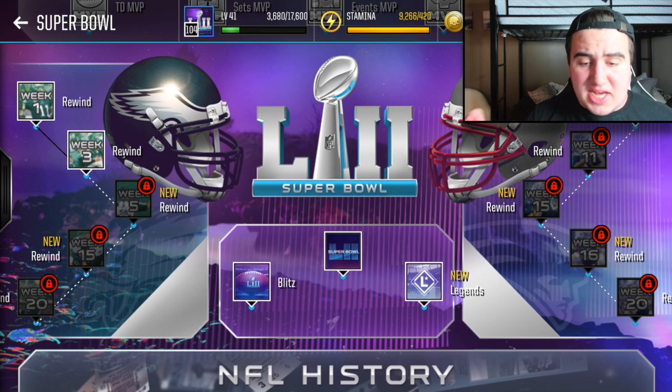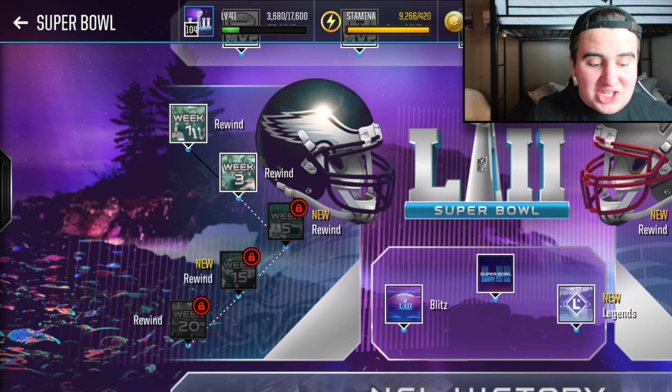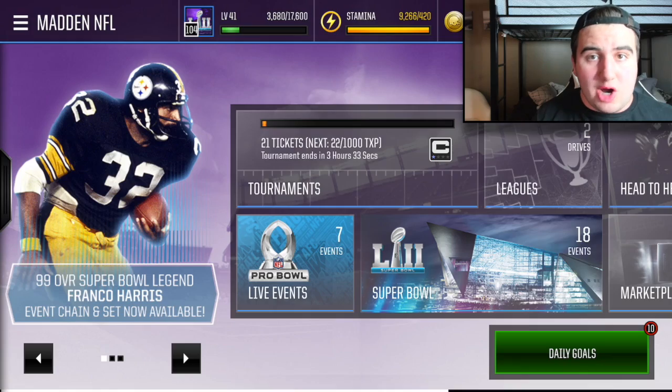Every time the Blitz live event refreshes, you must complete it because you will get a guaranteed badge no matter what. But do not spend your stamina repeating the blitz, because you can average 75 to 79 different tokens and you need up to 250 to actually get a Super Bowl gold badge. The rewind events, however — you can complete each one once, getting a first-time win reward of a badge as well as 85 to 89 tokens, which is much better than the Blitz. Even repeating the rewind events still gives more tokens per run than the blitz.